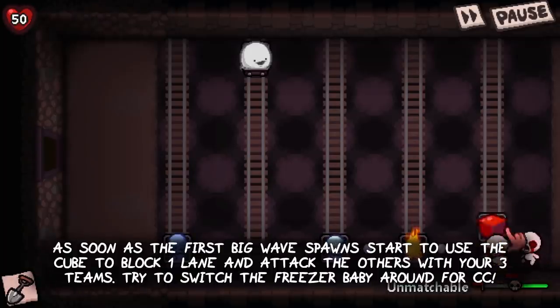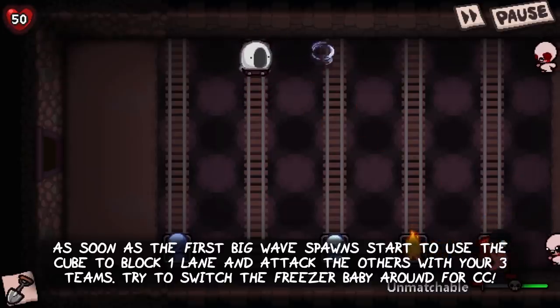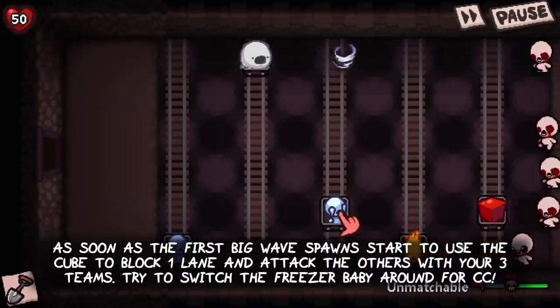As soon as the first big wave spawns, start to use the Cube of Meat to block one of the lanes and attack the others with your 3 teams. Try to switch the Pegasus and the Freezer Baby around for crowd control.